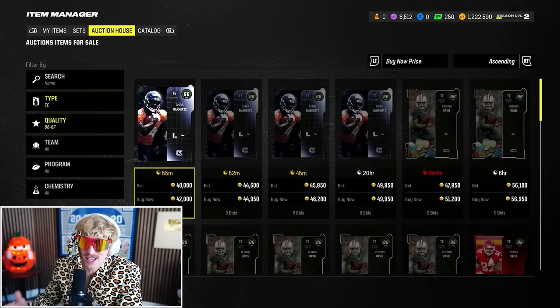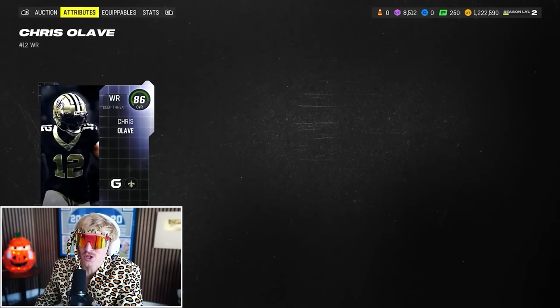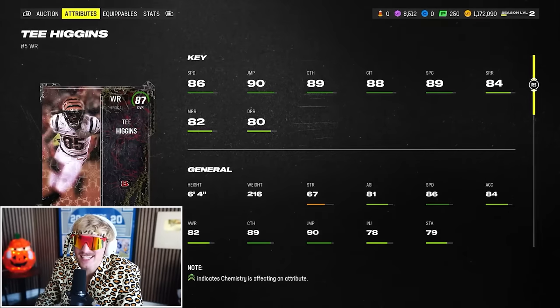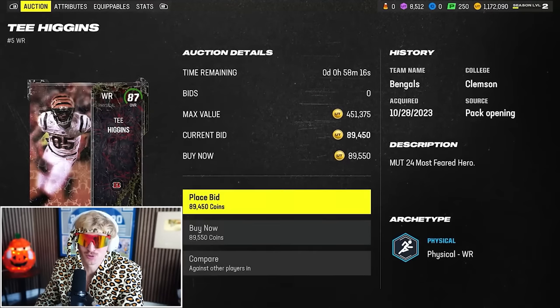If we're at 800,000 at the end of offense, we'll have done this pretty well. At wide receiver, we can pick up 86 Olave for 50K — a really solid all-around card, and he's a pretty big wide receiver. Next, I'm going 87 Tee Higgins. He's fast, got really good jumping, catching in traffic, and he's 6'4" as well.